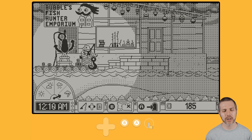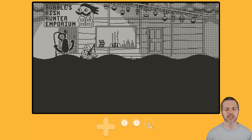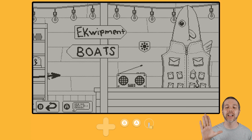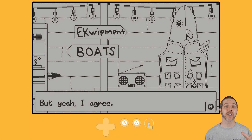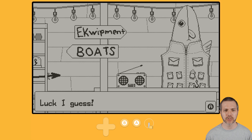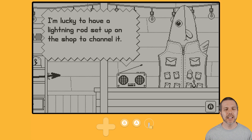The Fish Hunter Emporium — we're going to hit A to enter the Emporium, which is run by totally not a fish in a costume. Totally not. Some flavor dialogue on the radio when you're at the shop: how do you not get struck by lightning on that boat? Luck, I guess. I'm lucky to have a lightning rod set up on the shop to channel it.